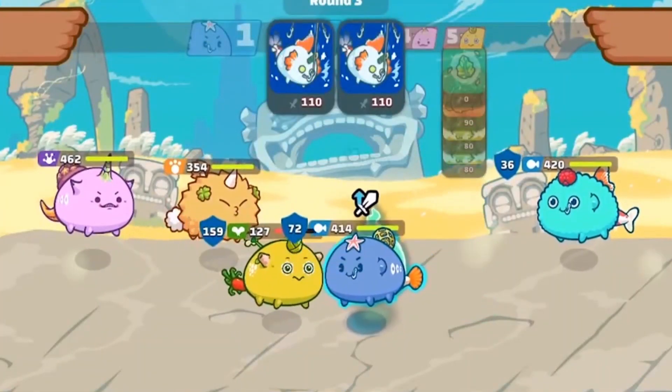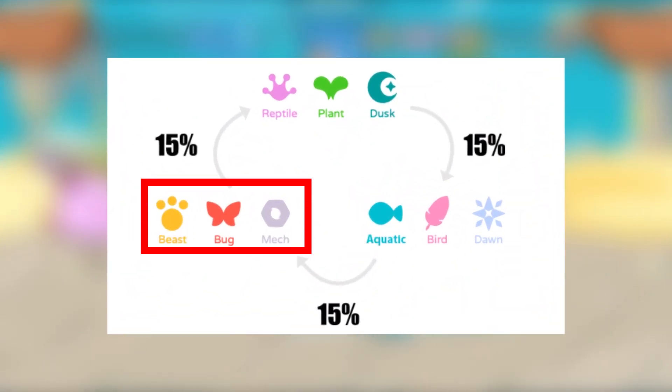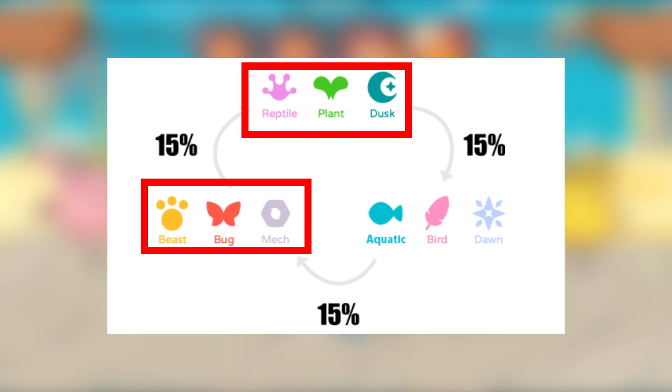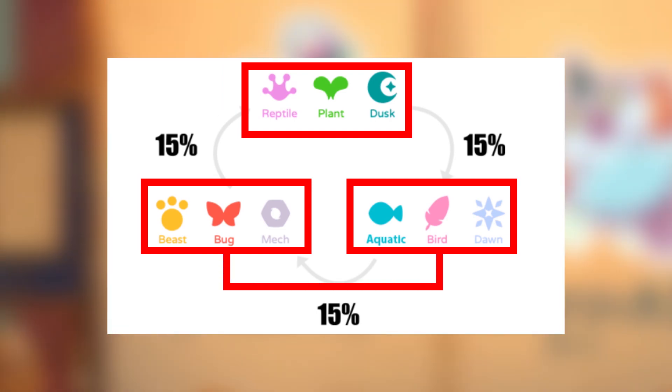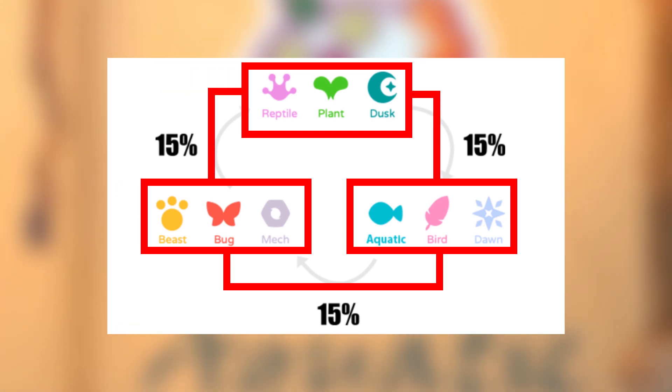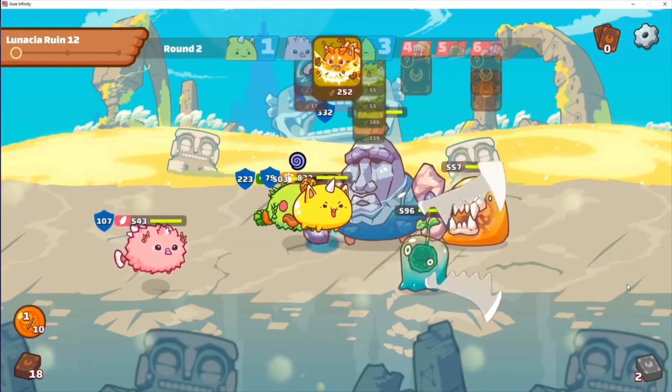To give you an idea of the typing advantages: Beast, Bug, and Mech deal more damage to Dusk, Plant, and Reptile. Then Dusk, Plant, and Reptile deal more damage to Aqua, Bird, and Dawn. Finally, Aqua, Bird, and Dawn deal more damage to Beast, Bug, and Mech. The chart just goes full circle, and now that you have an idea of the advantages and disadvantages, learning more about the classes in detail is next.